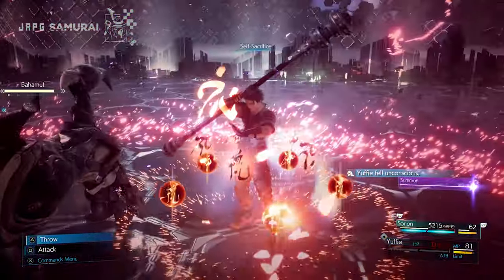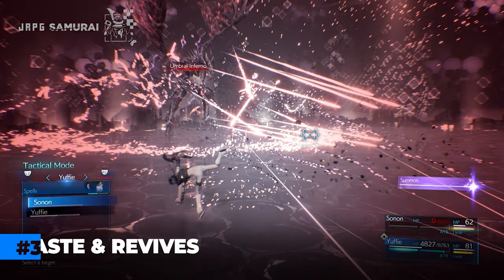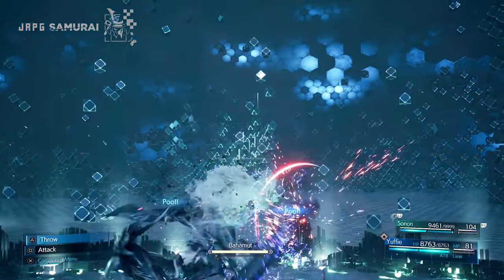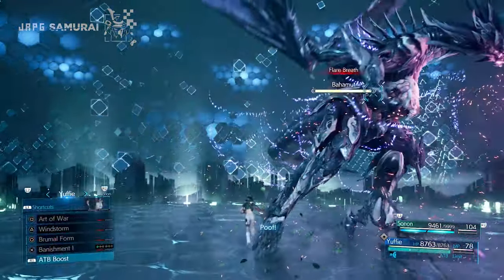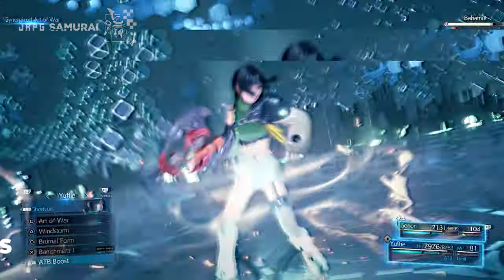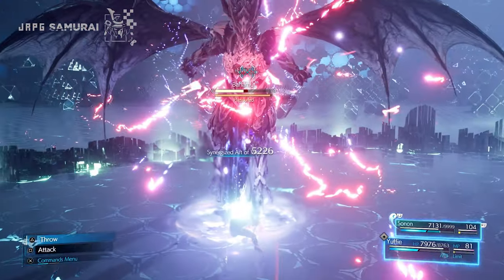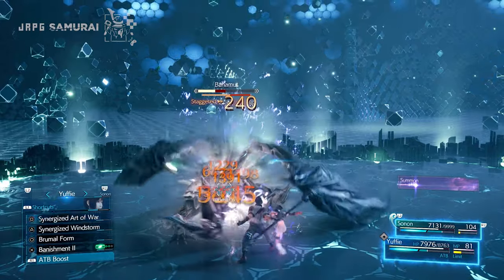Number 3: Use Haze and Revives when needed. Sonon will always revive Yuffie if she dies in battle, so make sure to revive him afterwards. Haze is at your disposal if you think you need to speed things up. I did not use Haze in the run I showed since I already know the timings — if you are starting and just learning the fight, you are welcome to use Haze, and if you are familiar with it, decide whatever works for you. Number 4: All of the HP materias we equipped help the party maintain a healthy stream of ATB charges. This is why you see my party use skill after skill almost infinitely, especially when spamming synergized Art of War.